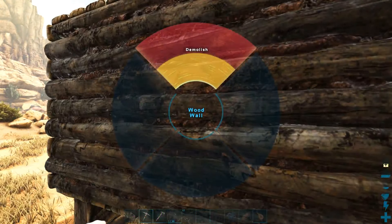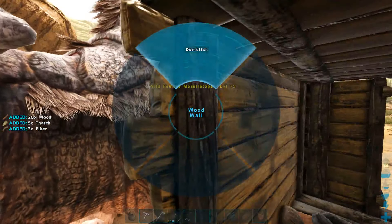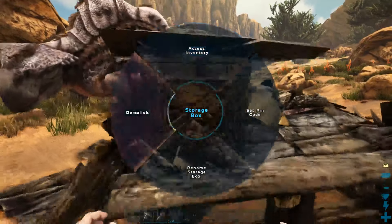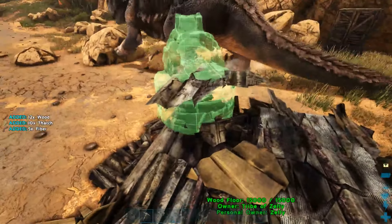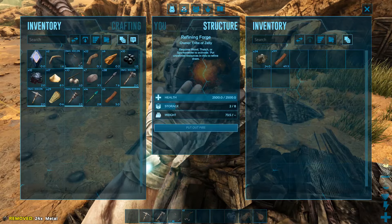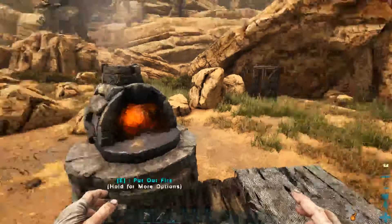I'm going to break this down first and do a forge, because I don't want to use a stone pick and stone hatchet to try to get everything that I need. This is empty as well. I'll stick this here and a little bit of wood and a little bit of metal so we can go ahead and start the fire. I'll figure out what I need for a smithy — metal, hide, stone, and wood.